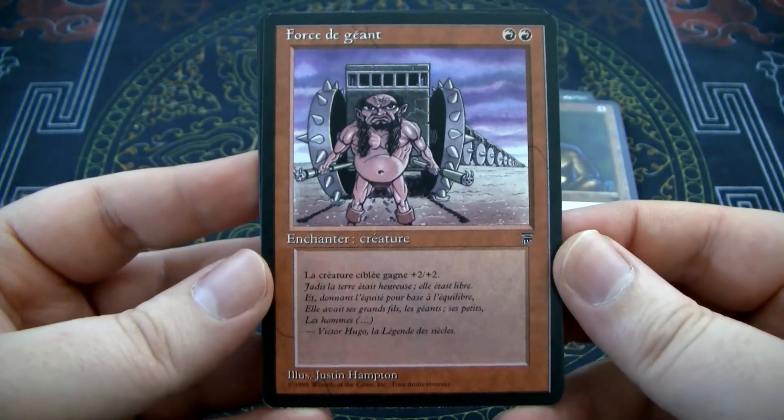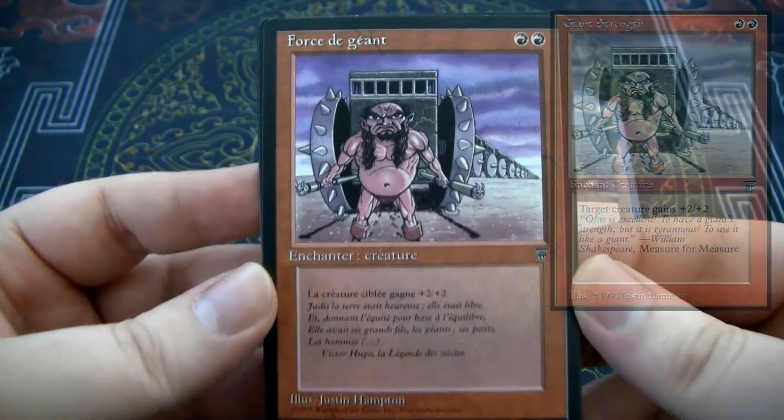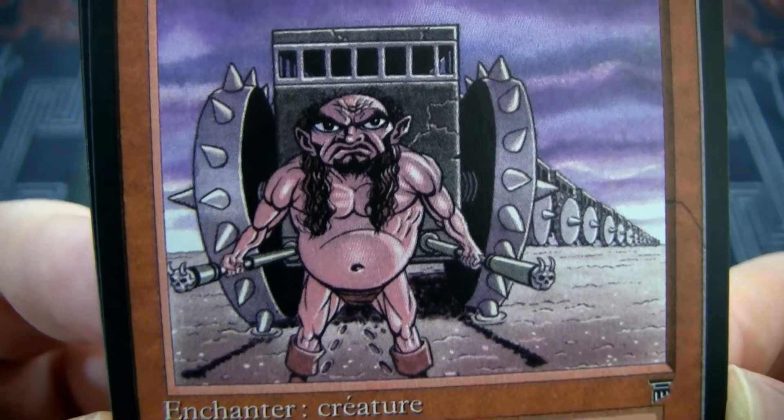Our next card is Giant Growth. It is an enchant creature for two red, and the enchanted creature gets plus two, plus two. Look at this silly naked dwarf man — he's so angry but he is pulling all of these things.